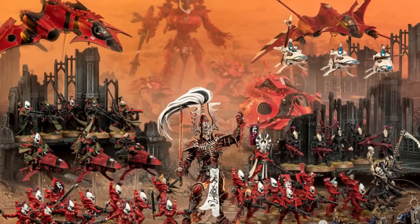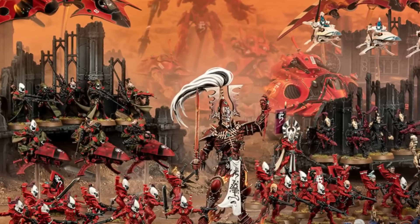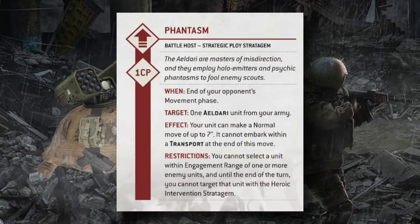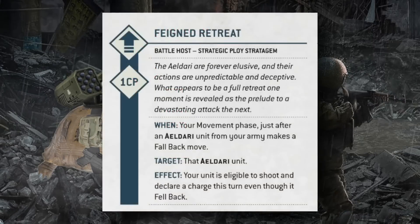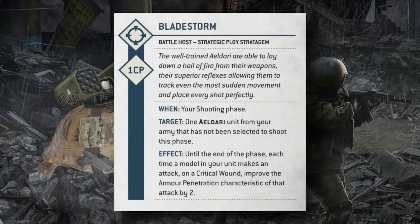Moving to Craftworld Eldar, the Battle Host detachment stratagems include: Phantasm (end of opponent's movement phase, move one Eldar unit up to 7 inches — cannot embark a transport, heroically intervene, or use if in engagement range), Feigned Retreat (1CP, fall back then shoot and charge), Matchless Agility (advance exactly 6 inches), Bladestorm (1CP, +2 AP on critical wounds for one Eldar unit in your shooting phase — effectively granting the shuriken effect even to non-shuriken weapons), and Lightning Fast Reactions (1CP reactive, minus one to hit against a targeted unit in shooting or fight phase, cannot be used on Wraith Constructs).